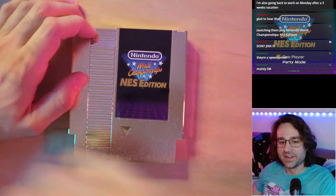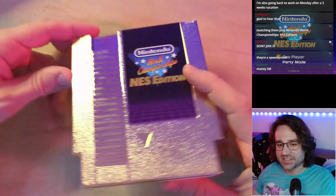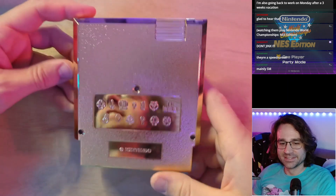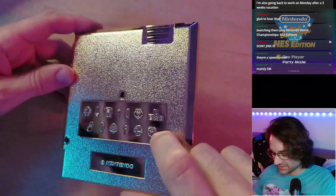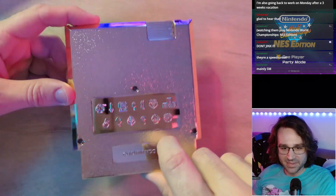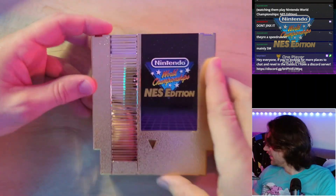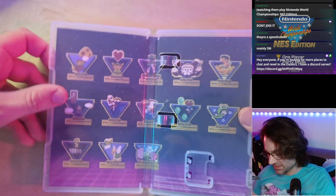The first thing is this gold NES cartridge — it's just a fake shell, there's no actual cartridge in here, but it's a very pretty little item. Look at these molded pixel art items on the back, that's very cool. It looks like an actual game switch case on the inside.